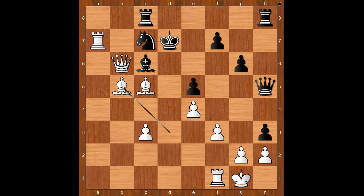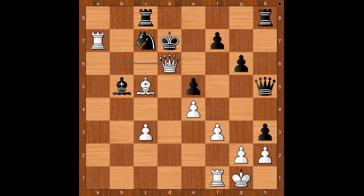Bishop takes on b5 — everything else is also losing. Queen to d6, check. King to e8. White to move and to play the obvious, and the obvious is queen to e7, check, mate. And the black king was checkmated on his home square.